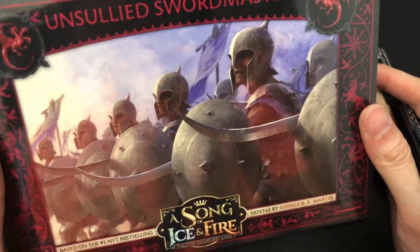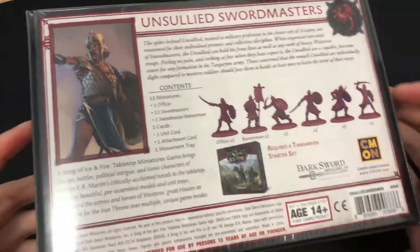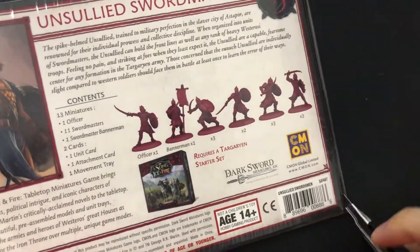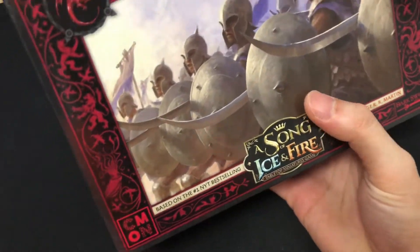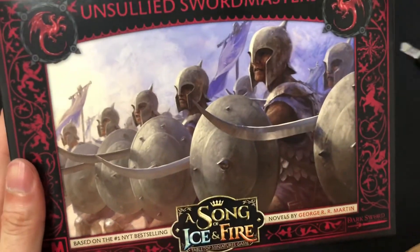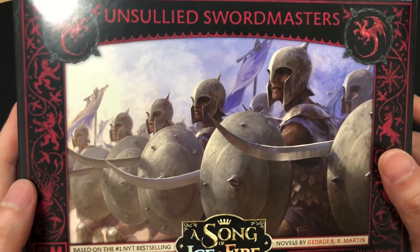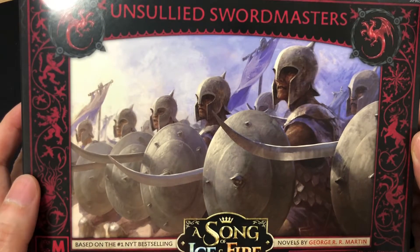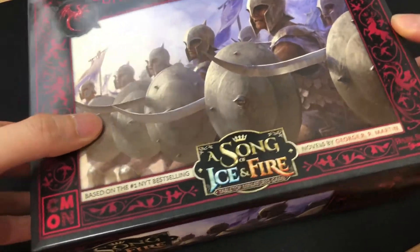Hey guys, I've got the Unsullied Swordmasters — a little late, only because of the whole Covid-19 situation. It's pretty bad. Anyways, I've got it. I think I'll just take out the wrapping first so that the reflection doesn't make this video any more horrid than it is. There you go. I've been waiting for these guys for a while. Obviously the Targaryens need something that can take the battle or at least hold the lines. The Unsullied Swordmasters are definitely one of those units I've been waiting to get my hands on. Thanks again for bringing this awesome unit to the table.